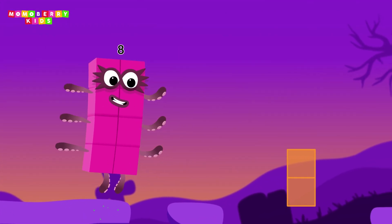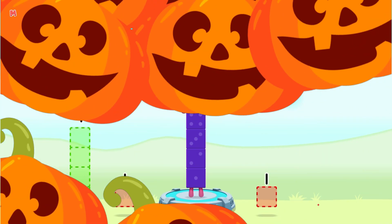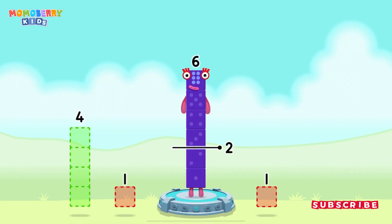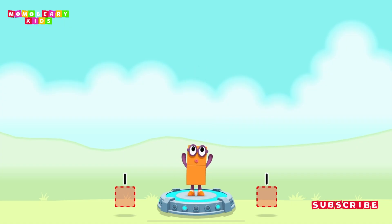Solve the puzzle and help the number blocks reach the treasure. Think: number blocks away from six to leave two. You cracked it! Six minus four equals two.